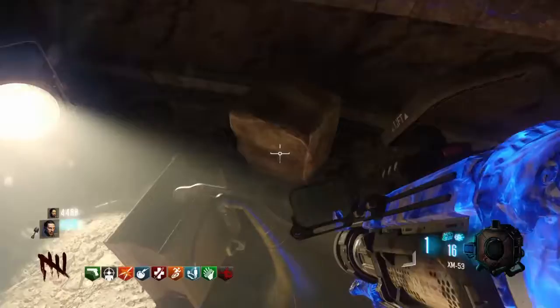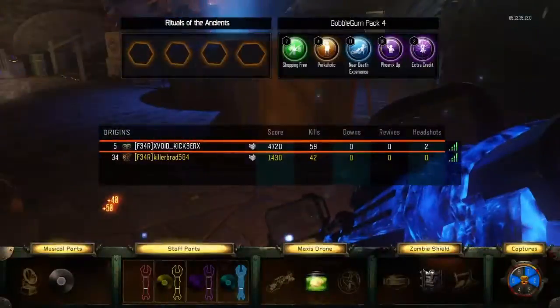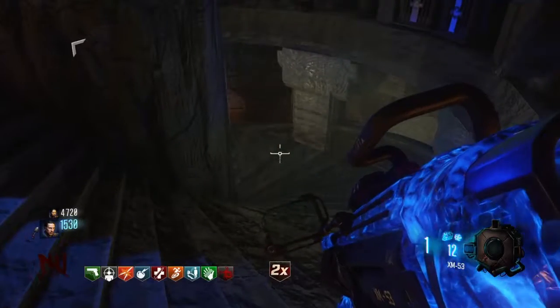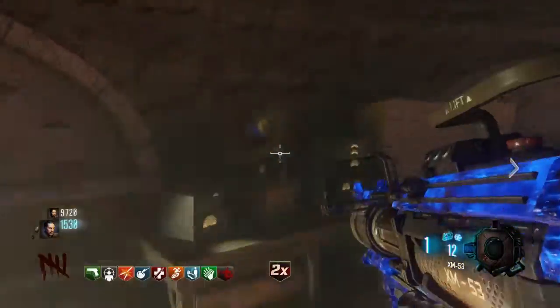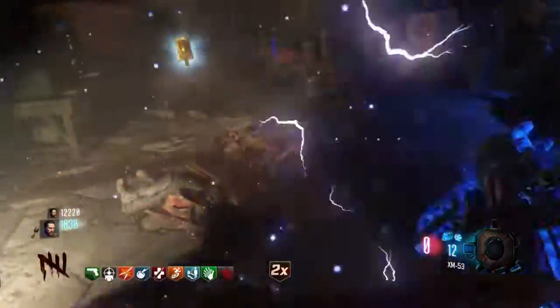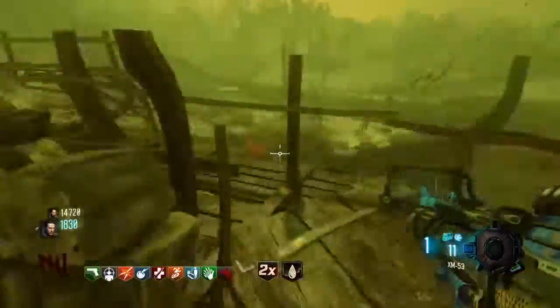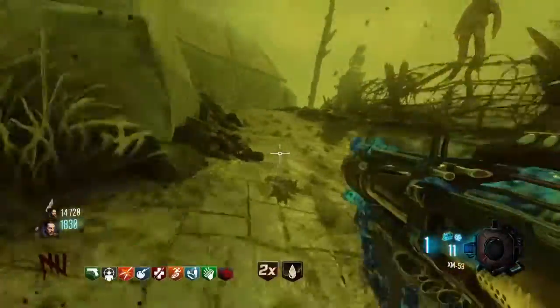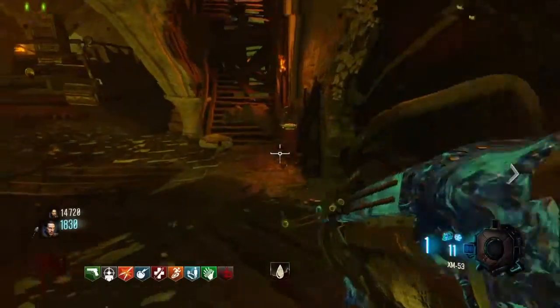Once you've grabbed all the staff parts, come down here — the ground fields are always going to be right there. Put it on this table and wait for this whole area to open up, then you will be able to go downstairs. Wait for it to completely open, then grab the gramophone. You have to go into the Ice Staff cave — this specific cave — or else this will not give you the correct elemental crystal to build your staff.